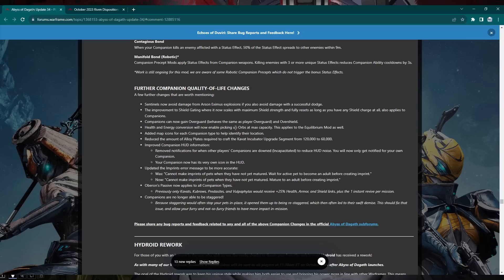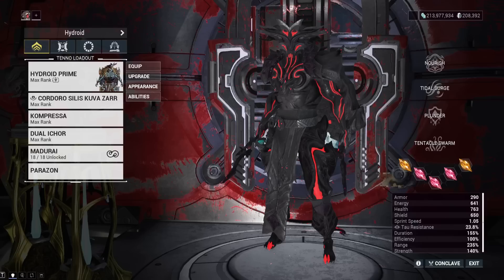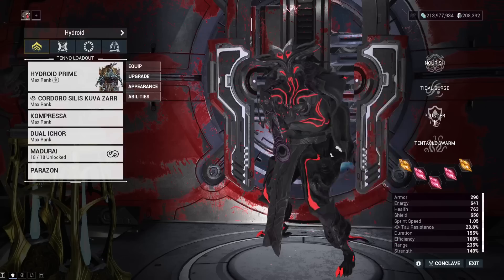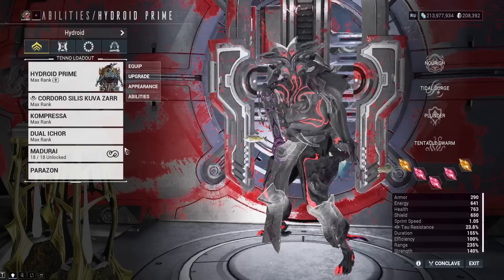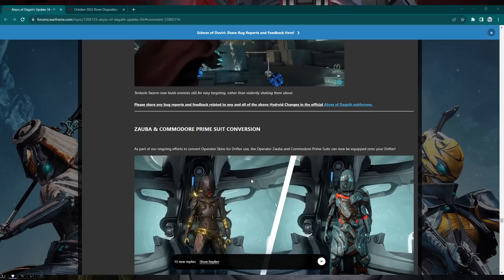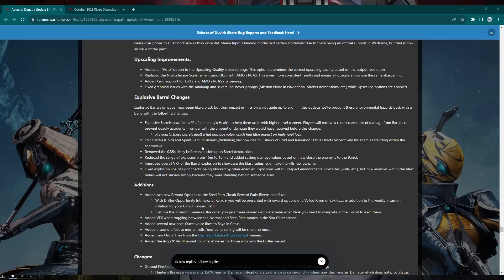For the companion QoL, Arson Eximus will no longer damage sentinels if you dodge it. Now the Hydroid rework: his new passive makes him a corrosive pirate king — all his abilities now deal corrosive damage at base. The first corrosive proc removes 50% of an enemy's armor. Plunder scales with strength for the max corrosive value and damage buff per proc. We'll have a full Hydroid rework and build video in the next couple of days.